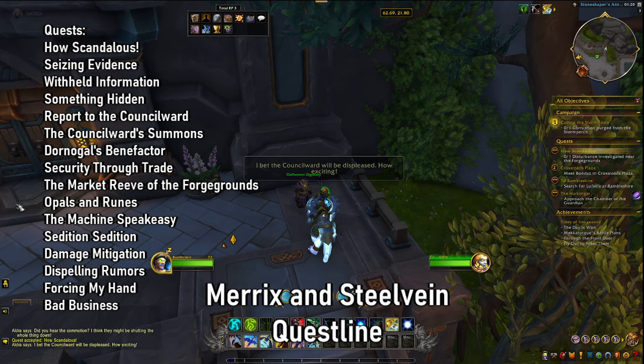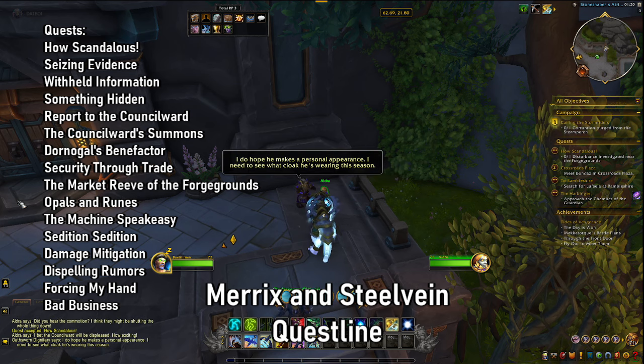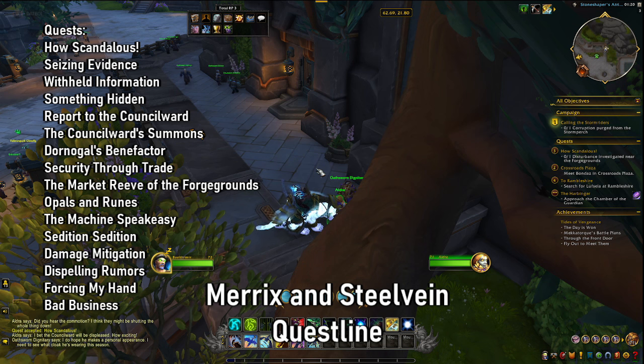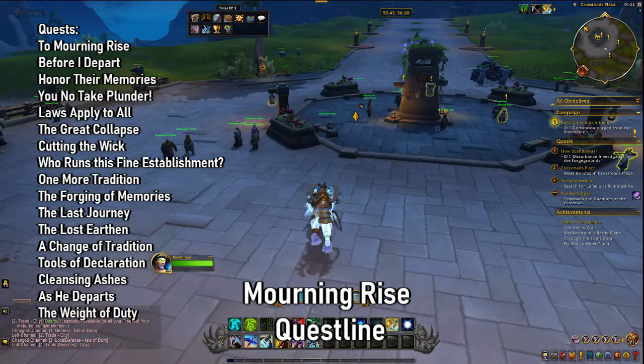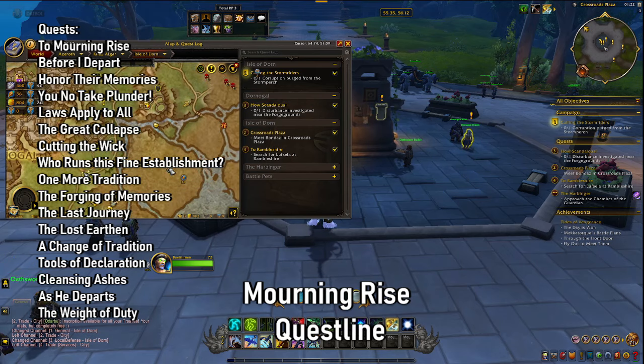It even mentions it as part of the Earthen Allied Race. The chain includes: Seizing Evidence, Withhold Information, Something Hidden, Report to the Count's Word, The Count's Word Summons, Dornagal's Benefactor, Security through Trade, the Market Reef of the Foregrounds, Opals and Ruins, the Machine Speaksie, Sedition, Damage Retigation, Dispelling Rumors, Forcing My Hand, and Bad Business. All of these quests are to do with the Earthen Race and are pretty straightforward. It's the second longest questline that you'll do.